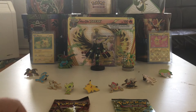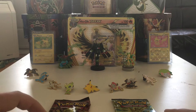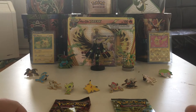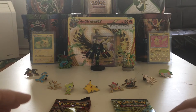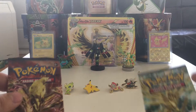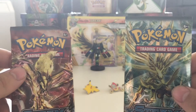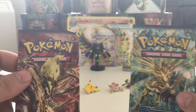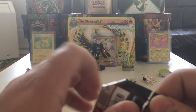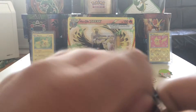Welcome back to Mike's Poketube where the openings never stop. Today we are going to open up another two Steam Siege booster packs on a mission to collect the whole set before Evolutions comes out in November. We have a Yveltal Break pack and a Xerneas Break pack. We're going to start with the Yveltal Break pack and save Xerneas for last — maybe Xerneas will bring us some luck.